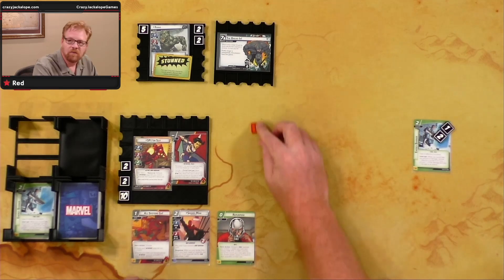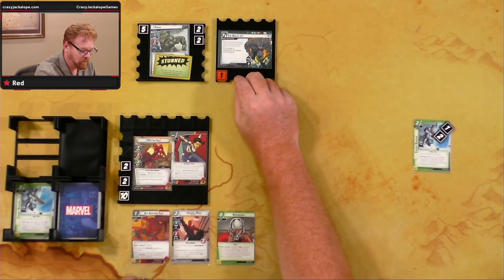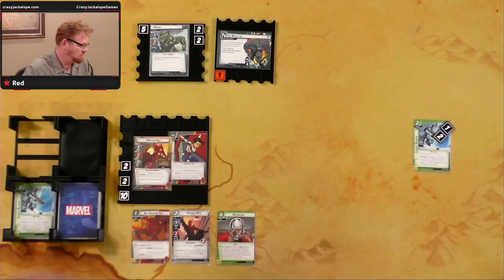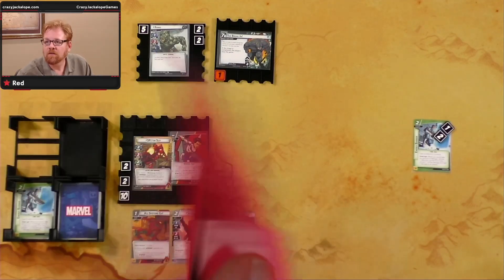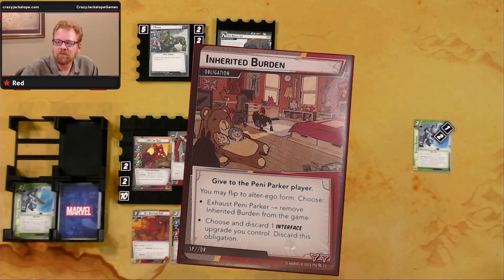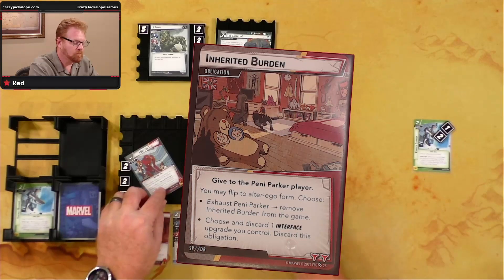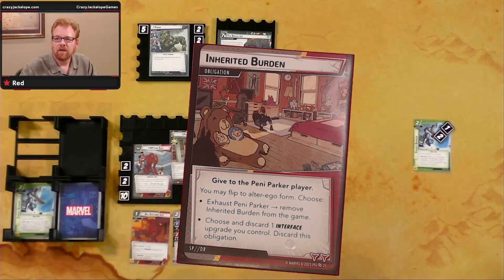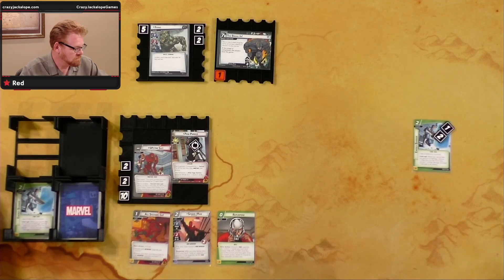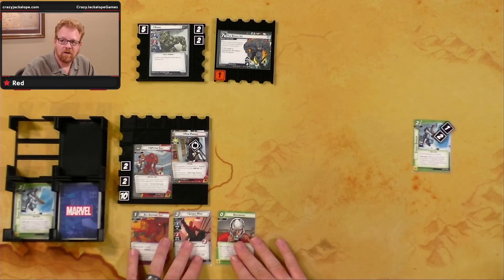Villain's turn: one threat on the main scheme. Rhino sees the Spider Suit and would normally attack, but he's stunned. Drawing an encounter card — it's our obligation. It says: flip to alter ego form, choose to exhaust Penny Parker and remove Inherited Burden from the game, or choose and discard one Interface upgrade you control. We'll flip to Penny Parker, exhaust her, and remove it from the game.